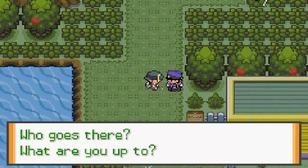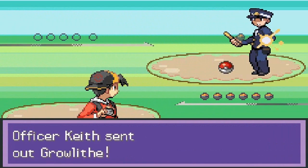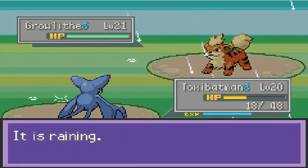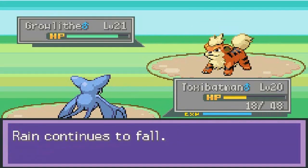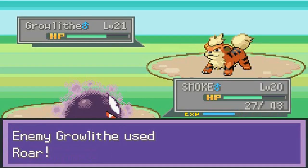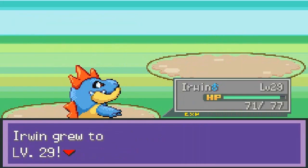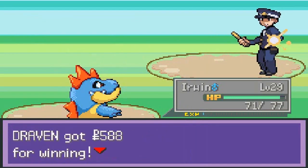I wonder if this guy battles you — yes, he does. The clock-based events don't usually work here, so I guess we should just battle him. He's coming out with a Growlithe, and I'm still thinking I can actually capture a Growlithe here. Let's use the speed button. Supersonic — god dang it. Nightshade. Heroin grows to level 29. Smoke is getting some experience points too. Tough little kid.